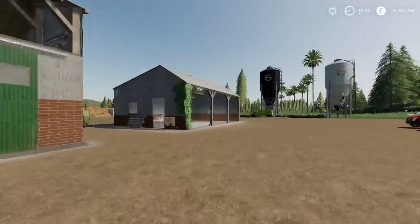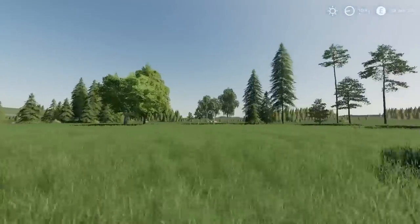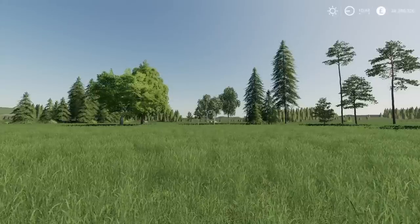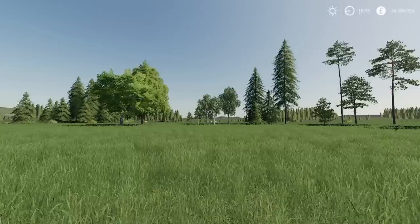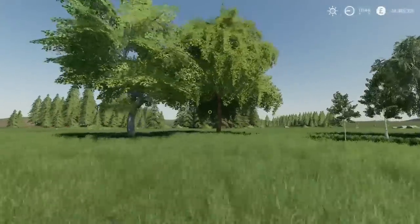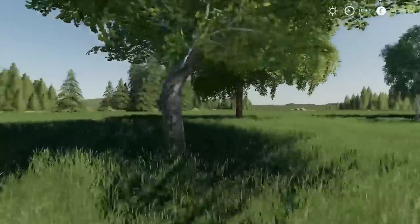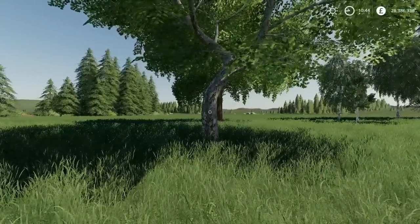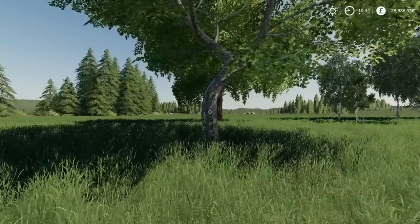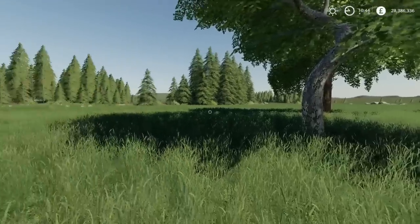The next mod is the decorative trees by Alien Jim. I'm on No Man's Land which is Alien Jim's map, and part of the recent map update added a whole load more placeables including these trees — so on this map I've already got them, but now they're out as a separate mod. Important note: these are placeable trees for decor purposes only — they cannot be cut down or used for logging. However, you can remove them by sending them back to the store. They shouldn't cause any other placeables or sale points to disappear when removed, and they are seasons ready.